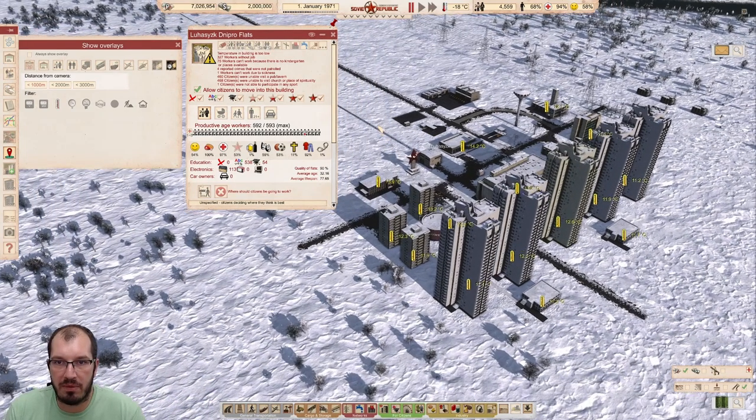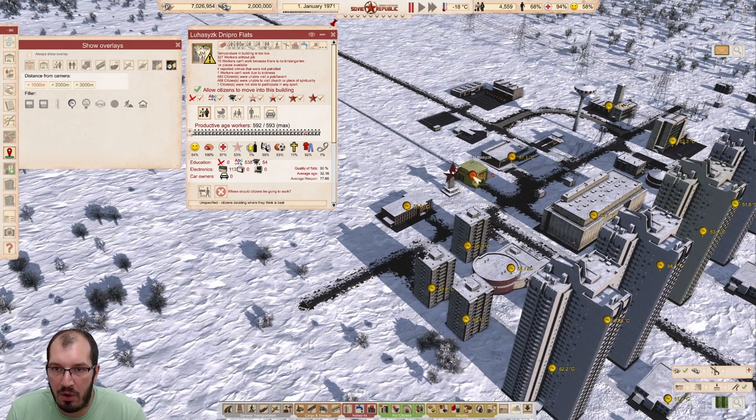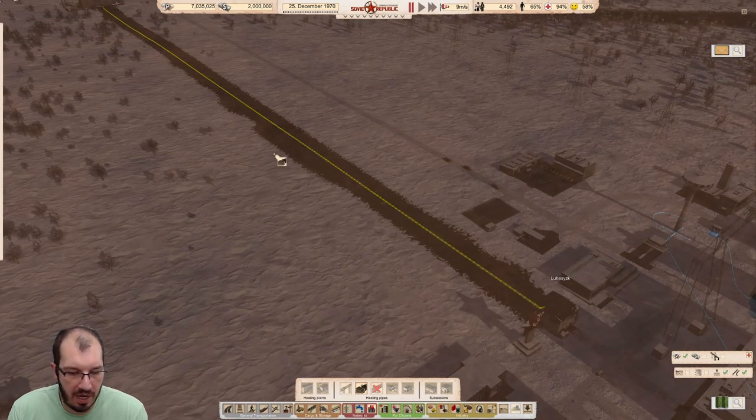This is when you run the pipe above ground. The temperature is pretty much the same now as it was in autumn — we're running the same pipe, same length of 981 meters, current height zero, just right below ground with no additional depth adjustment. That's our above-ground baseline setup.